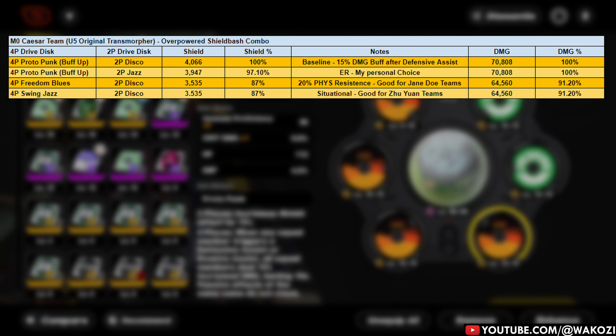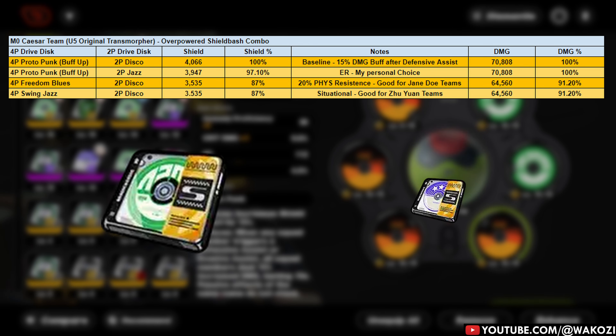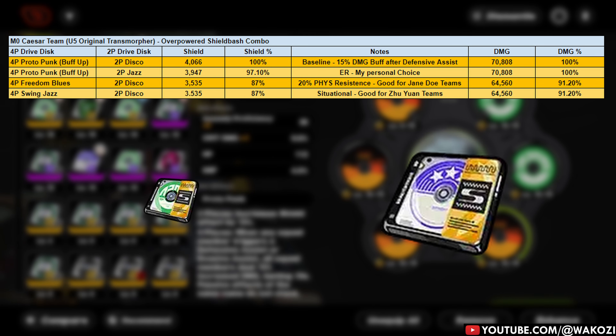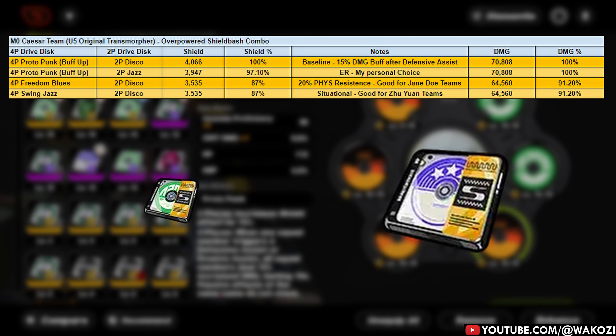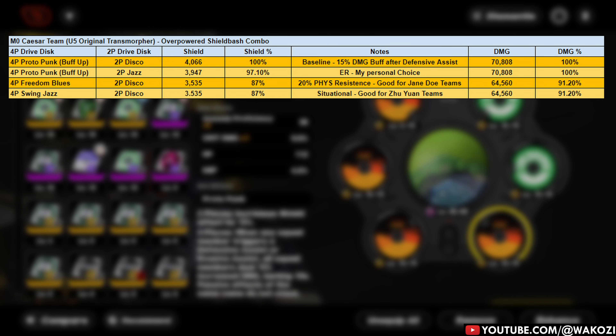For your offset, you can go for either Swing Jazz or Shockstar Disco. Swing Jazz is for those of you who want some extra energy regeneration — a solid choice if you're trying to keep Caesar's skills flowing smoothly. More energy means more shield bashes, more daze, and generally speaking, more pain for your enemies. Shockstar Disco is for those of you who want more daze potential: it amps up your daze effect from your abilities, so if you're building her around daze-heavy combos, this is a great pick. Protopunk combined with either Swing Jazz or Shockstar Disco is going to be Caesar's baseline combo for most situations.